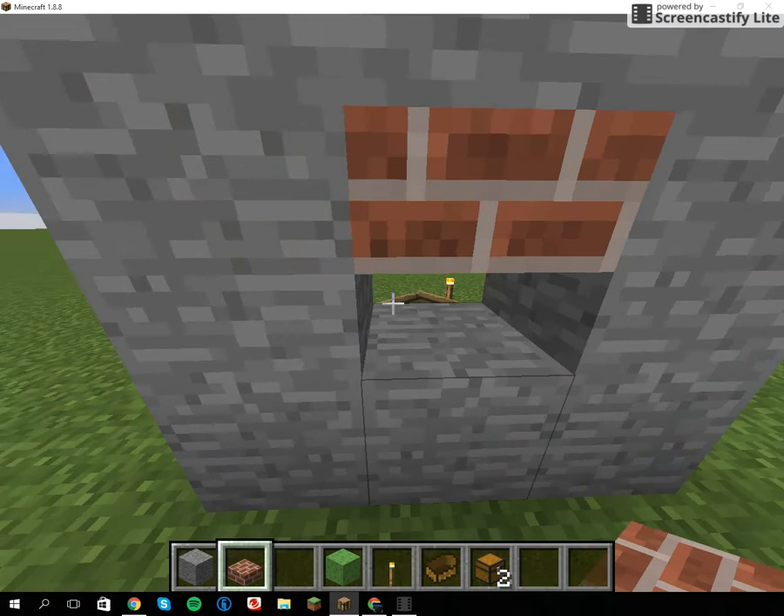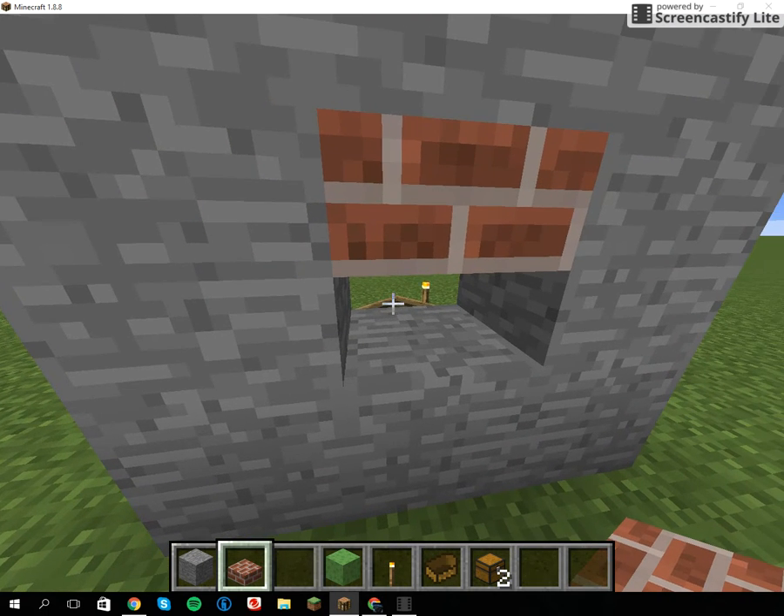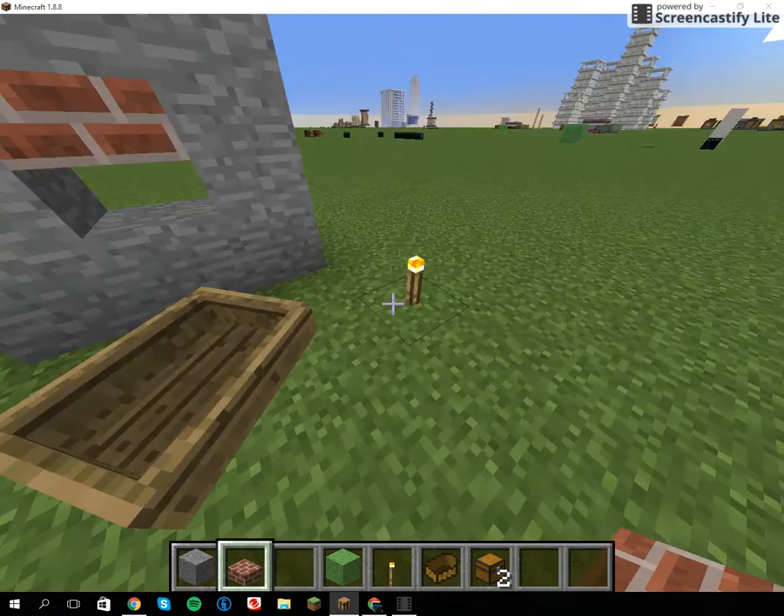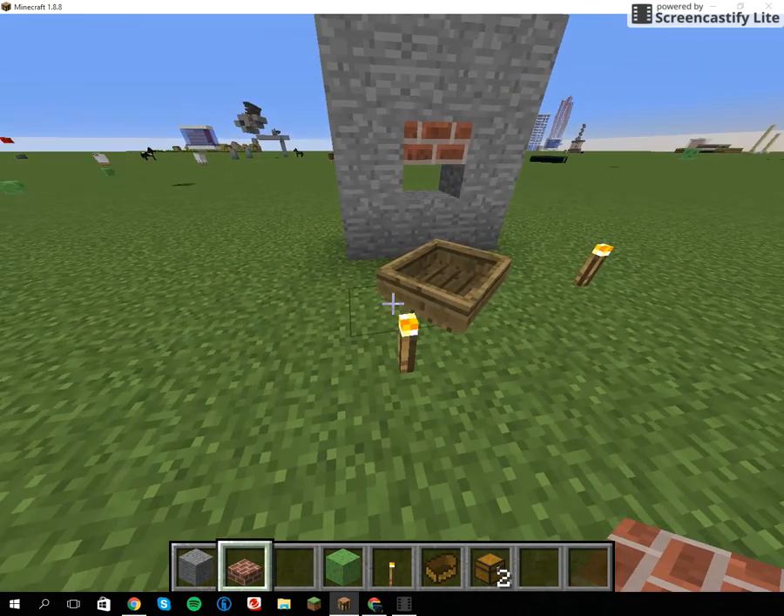You just get in that hot spot, and we just teleported. Then press shift to dismount and you're in your super secret, super awesome base.